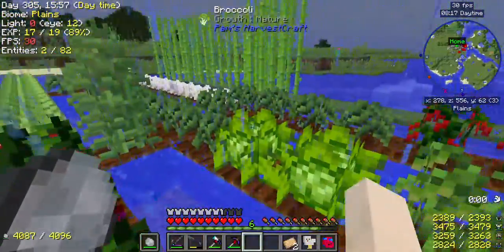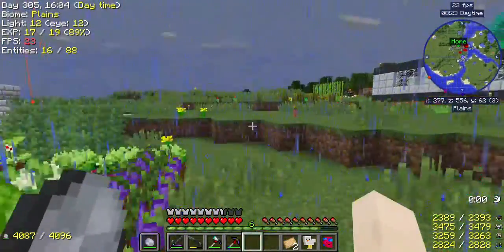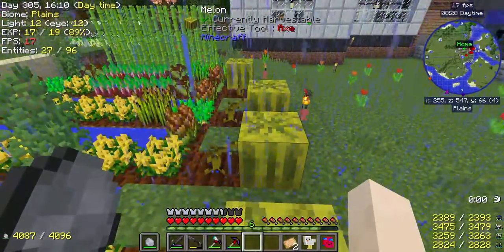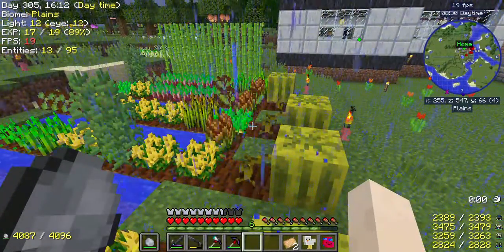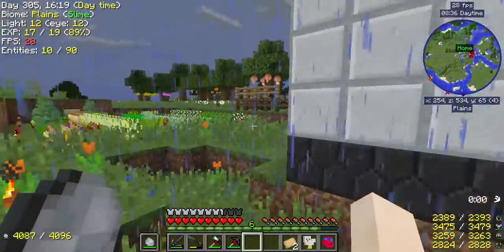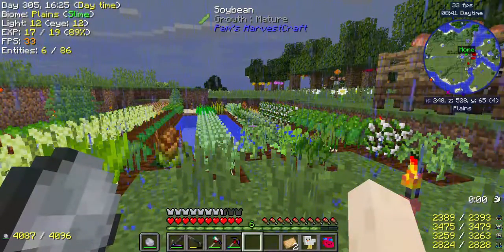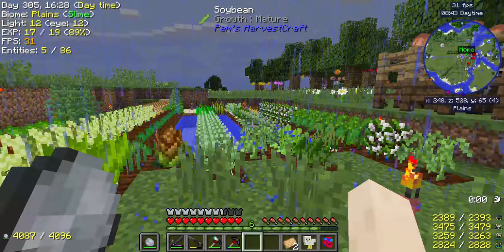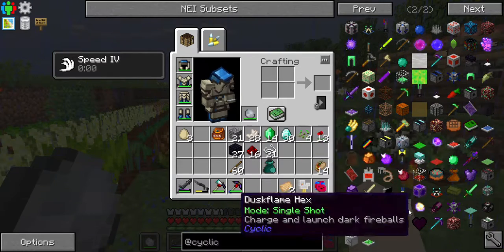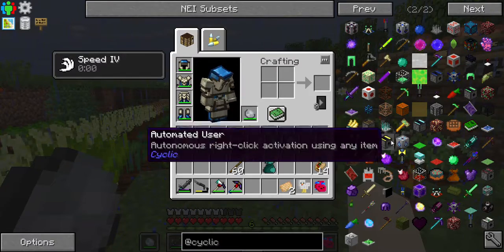I'll just turn that off for now and figure out some sort of method. I could put one in the center of this field and one in the center of this field. But with this being all weird-shaped, I might not get full coverage. I can make four of them and put one in each field. It's not super important anyway because I'm pretty much done with Pam's Harvest Craft — there isn't a whole lot left to do there.